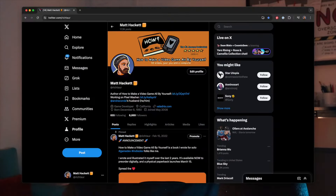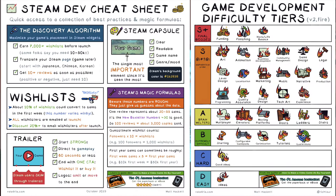Welcome to Make the Game. My name is Matt Hackett. You might know me from Twitter as Ricktor, via the Game Dev Difficulty Tiers, or perhaps the Steam Dev Cheat Sheet, or maybe my book, How to Make a Video Game All By Yourself.